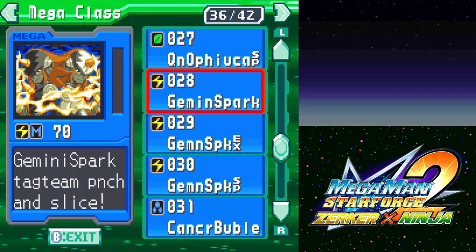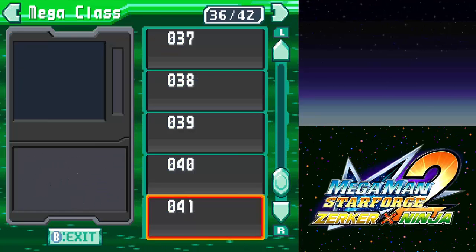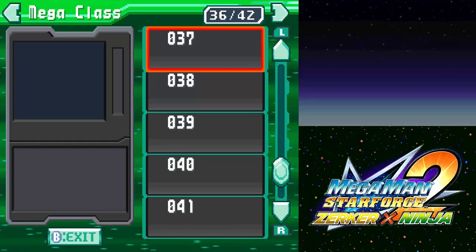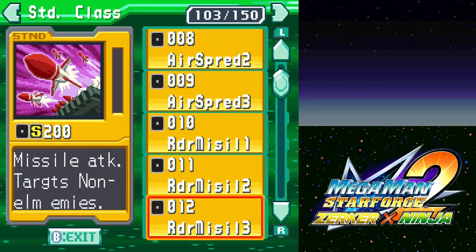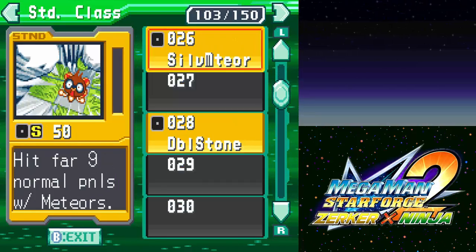You fight Ray three times and he's like 'okay, you're done.' I've fought everyone aside from the two that are both in the next place. And then I have all 103 standard cards in the main game.